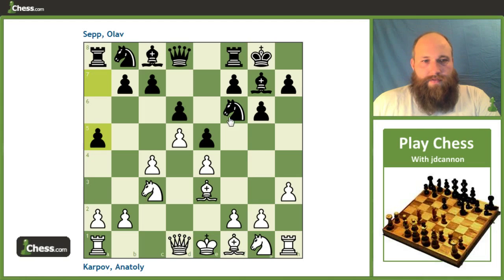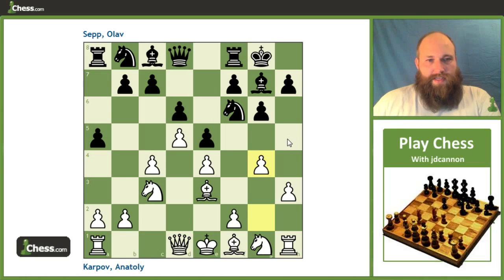Karpov just immediately plays g4, which I like a lot. After something more natural like Knight f3, black can play Knight to h5 and you have to deal with both f5 coming and Knight f4. By going ahead and playing g4 immediately, Knight h5 isn't a possibility. If black really wants to push f5, he'll have to drop the knight back to e8, d7, or sometimes King h8 and then the knight back to g8 — but the knight will be less active on those back-rank squares than on f4.